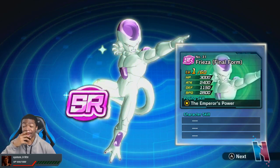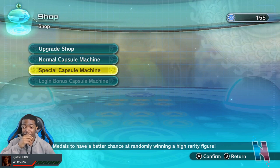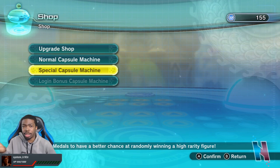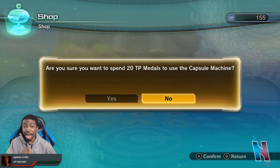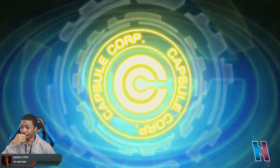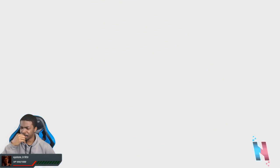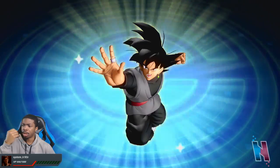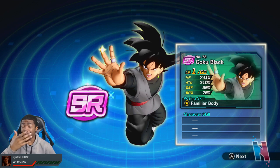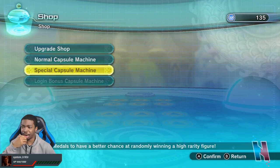They keep giving us Frieza though! That new UR Frieza is gonna get powered up by all of these, because I have no use for most of them. Well, except for that one Vegeta I never got before. Goku Black SR — at least it's something different. I'll take it. Something visually different aside from Piccolo, Gohan, and Frieza the entire time.